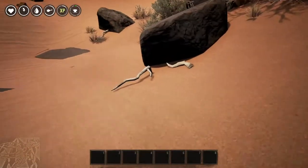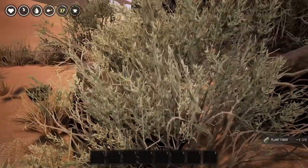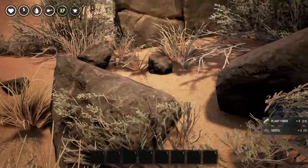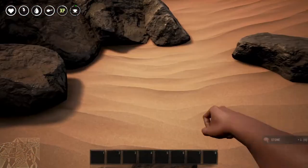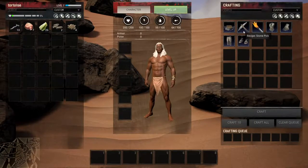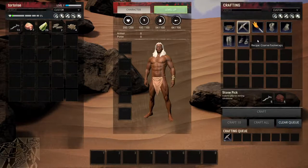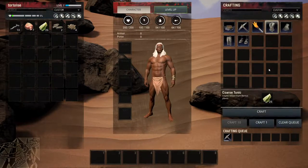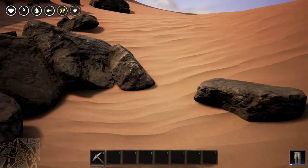You can read that if you want — just pause it. The first thing we craft is our pickaxe, which takes five branches and five stone. We've also got some armor we can craft using the fibers. We can make two pieces right now — pants and shoes. Craft and craft, there we go. Now let's continue on our way.